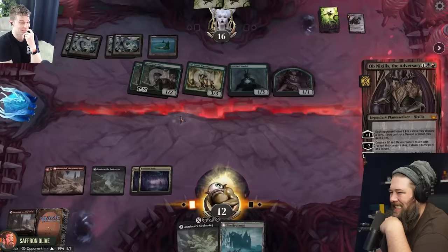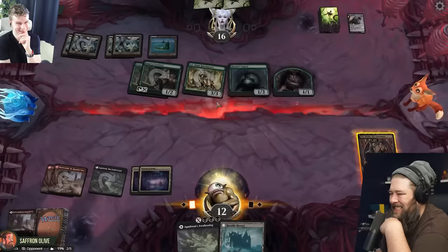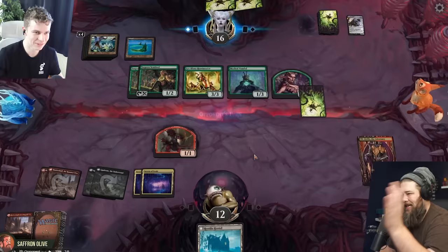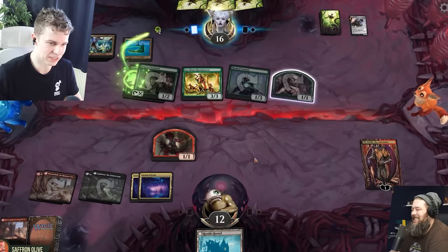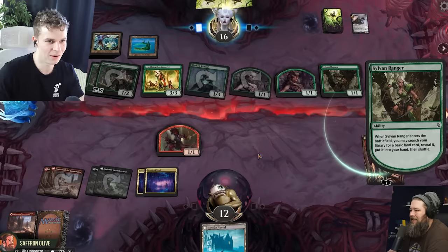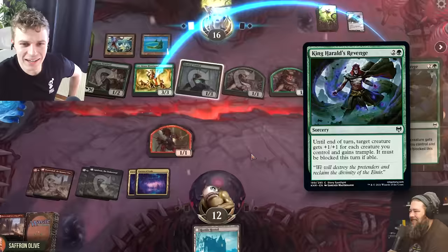How about Ob Nixilis — part five. We're going to make a Devil. We're going to play Agadeem tapped. We'll never get triple black for this. And go ahead. Well, guess who got away with it. Tap these creatures for two mana. Play a Sylvan Ranger — that's not part of the combo. I don't even know what this combo is. When the Ranger enters the battlefield, I search my library for an island or forest. We have never found out why I play these islands. But you will find out why I play King Harald's Revenge.